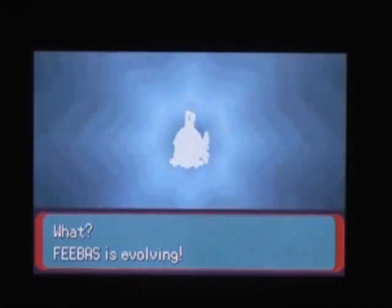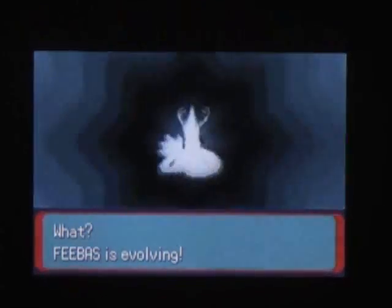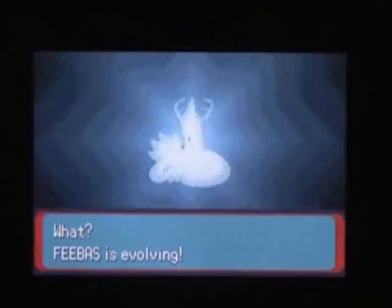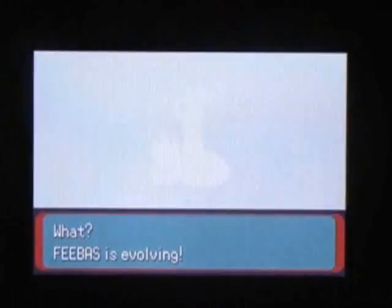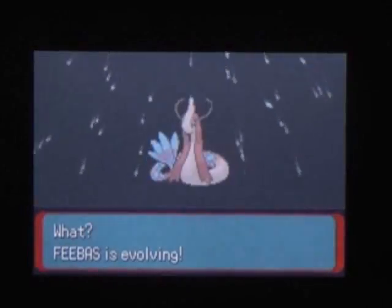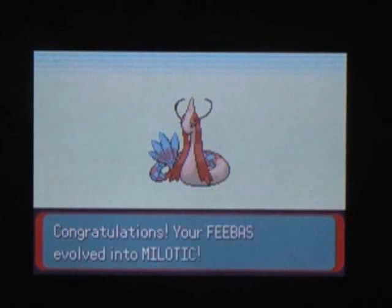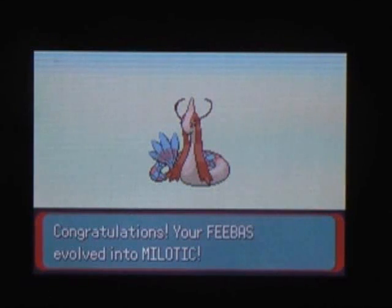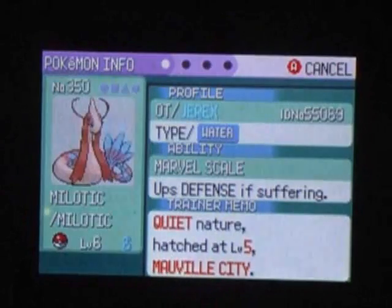Now, let's talk about Milotic. Milotic is one of the most beautiful Pokemon and you can only get it from Feebas. Pretty good stats — good HP, good Defense, and good Special Defense. A very good strategy with Milotic would be, since it only has two weaknesses — Grass and Electric — to use it as a tank. A good moveset would be: Surf, Ice Beam, Hypnosis, and Recover.